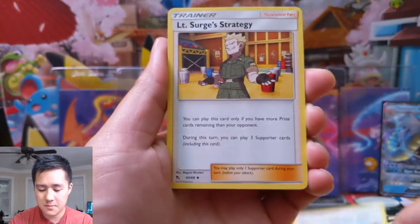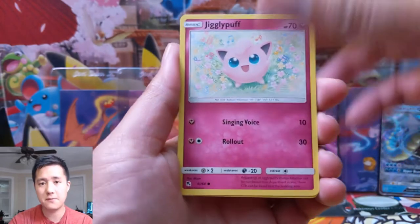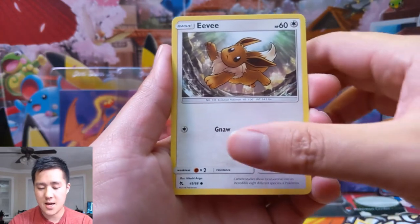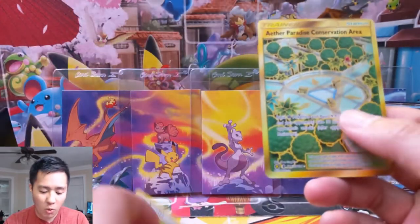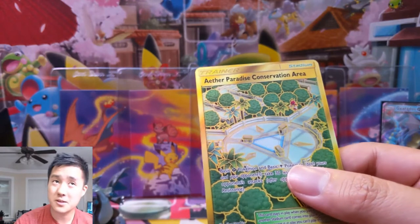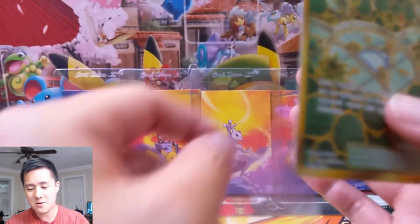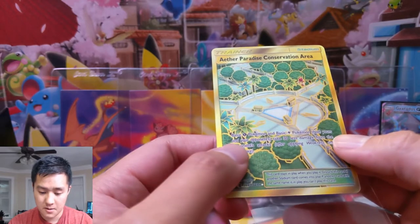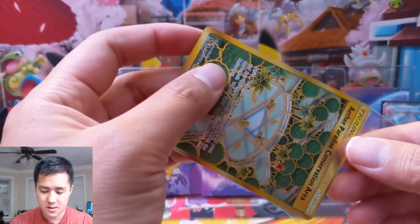Pack two: Misty's Gym, Lt. Surge, Pokémon Center Lady, Geodude, Jigglypuff, Staryu, Ekans, and a Snorlax for our rare — followed by whoa, another gold card! We have the Aether Paradise Conservation Area. Basic Grass Pokémon and Electric Pokémon both yours and your opponent's take 30 less damage.